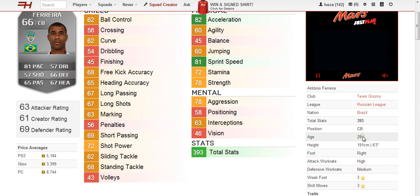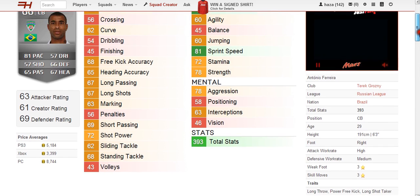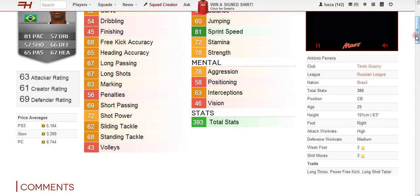He is 29 years old, 6 foot 3 which is 191 centimetres, and is right footed but does have a high attacking work rate, which means you're going to be left exposed at the back sometimes unless you play ultra defensive. His defence work rate is only medium. His weak foot is 3 star and skill moves are 3 star. His traits are the long throw, power free kick, and long shot taker.